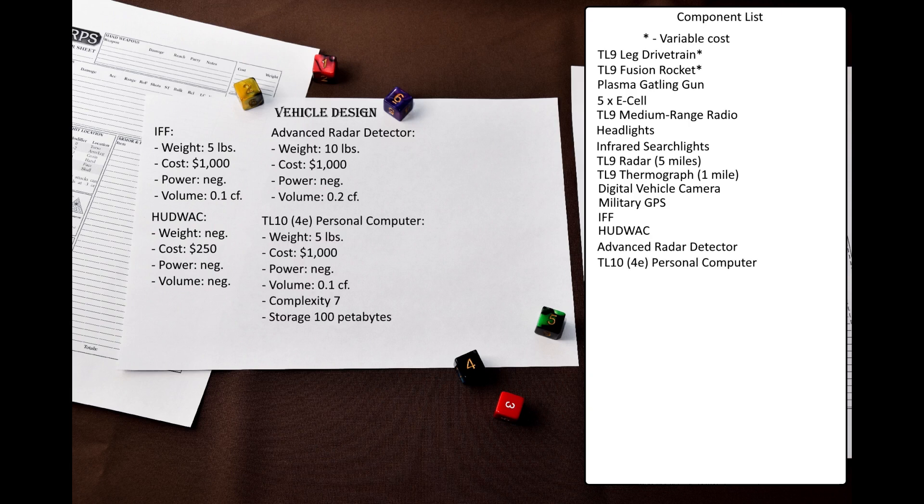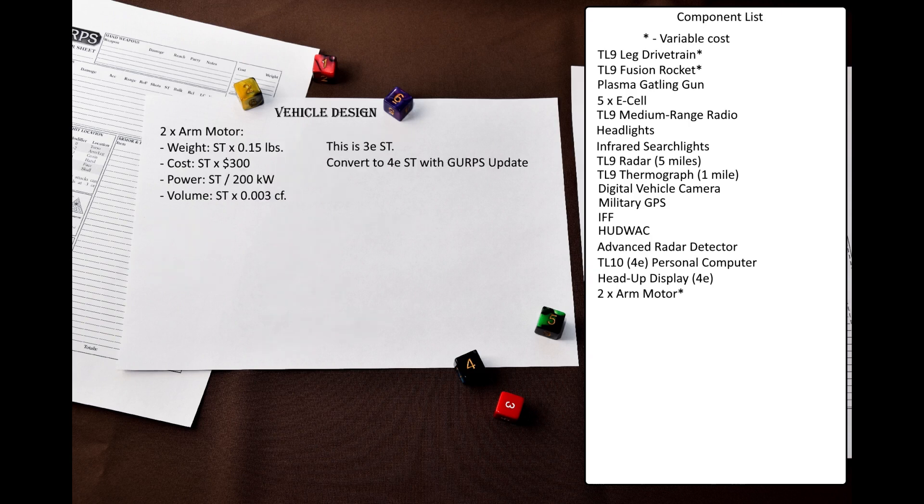A mecha should have a computer, because it's an Ultratech vehicle after all. However, GURPS Vehicles has outdated numbers for computers — and to be fair, so does GURPS Ultratech for the 4th edition, but it's still better, especially when using updated rules from Pyramid. Let's take power consumption values from GURPS Vehicles and take the rest from GURPS Ultratech. Thus, a TL10 personal computer should have the following characteristics. In addition to the computer itself, the mecha will need a terminal to access it, but since GURPS Ultratech has newer values for terminals, instead of giving the mecha an actual terminal, let's give it a head-up display.